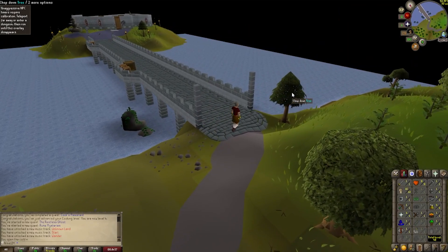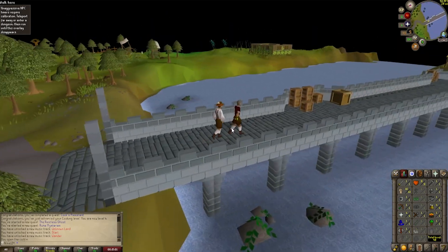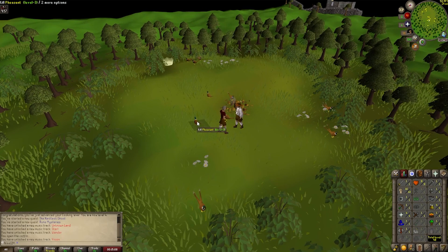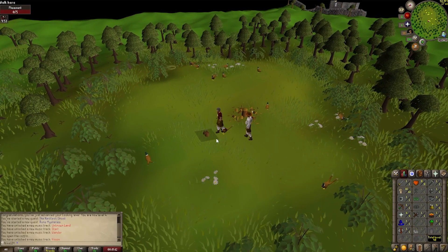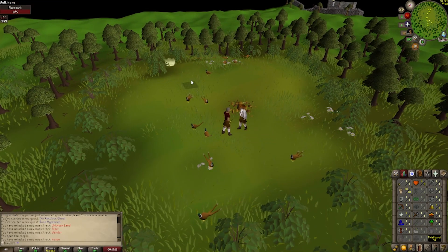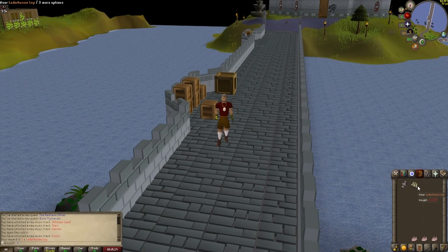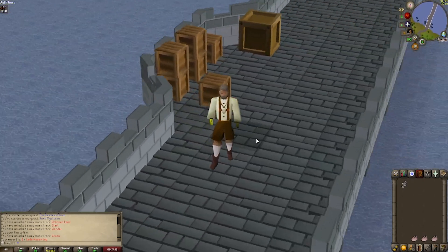Continuing with the Rune Mysteries questline, and our second random event on the account from the Freaky Forester again. We got the drill down — take a pheasant, pick up the meat, hand it to the Freaky Forester, take the portal out. And it's the lederhosen top — there we go. Take a look at us, we're looking dapper, if I say so myself.